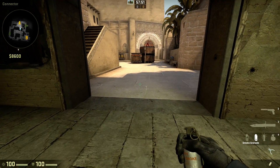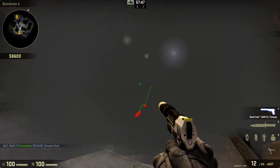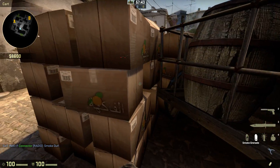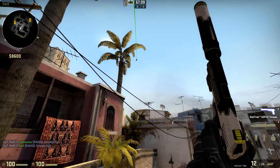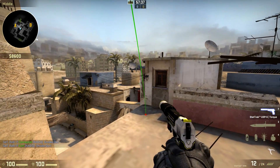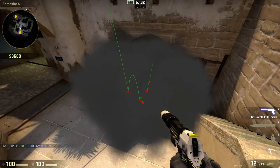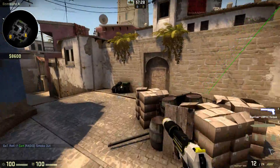I've been looking for a while for a smoke right here, but I couldn't find a good one — at least not one that lined up properly. Fallen had one from here where he aimed somewhere up in the air, but I couldn't figure out how to line that up perfectly every time. Without a proper lineup I wasn't very confident using that in matches.